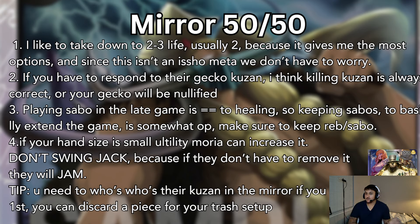Because they have a Kuzan, playing Sabo in the late game is equal to healing. Keeping Sabos to extend the game is somewhat OP — make sure to keep Rebecca Sabos in your hand. If your hand size is small, utility Moria can increase it. Don't swing with Jack unnecessarily, because if they have to remove it and you lose your Jack, that's really bad in this format. You need to keep your Jack to win, because then you have access to a Moria that's purely reduction, where Jack can kill a 12-cost.